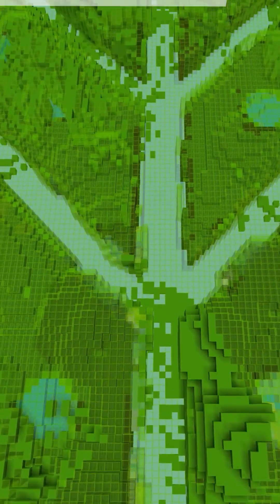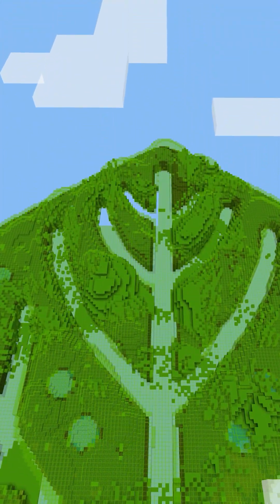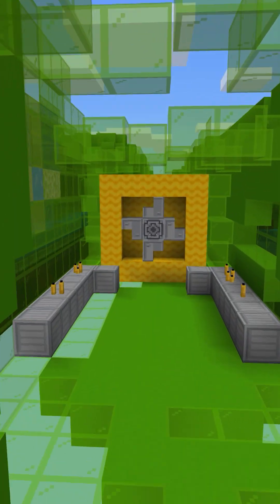This isn't just any leaf — it's an entire world we built with layers of magnification, from the leaf's surface to its cells, all the way down to the chloroplasts, where photosynthesis happens.